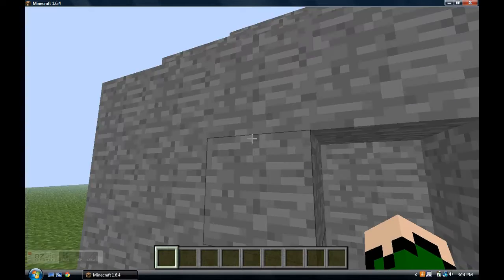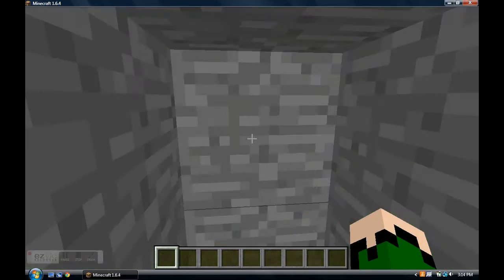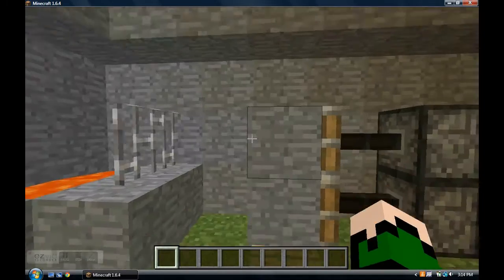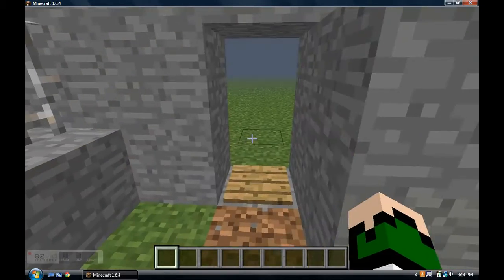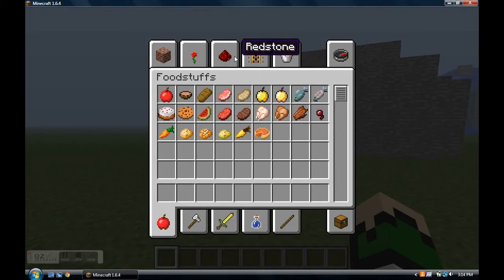Why is it so laggy now? I was just on here a second ago. But yeah, you walk in here and the piston doors go — it's pretty cool. I have like this little fortress in here. Piston doors open, piston doors close. I will be showing you how to make this.